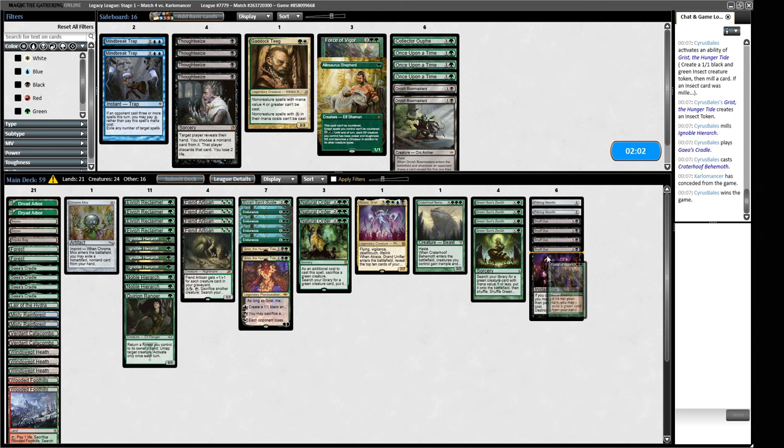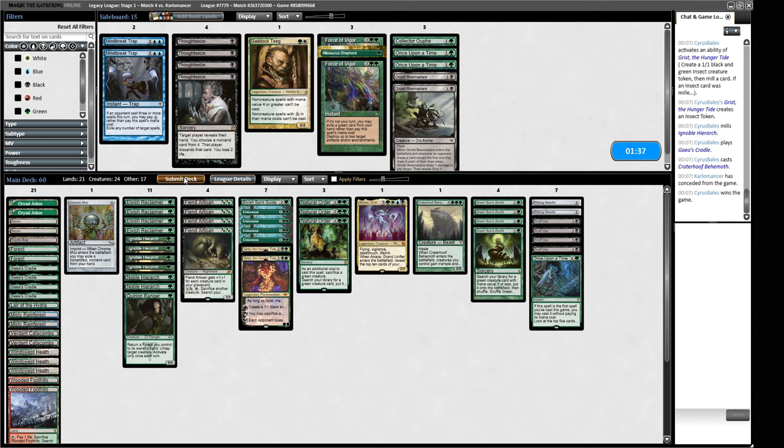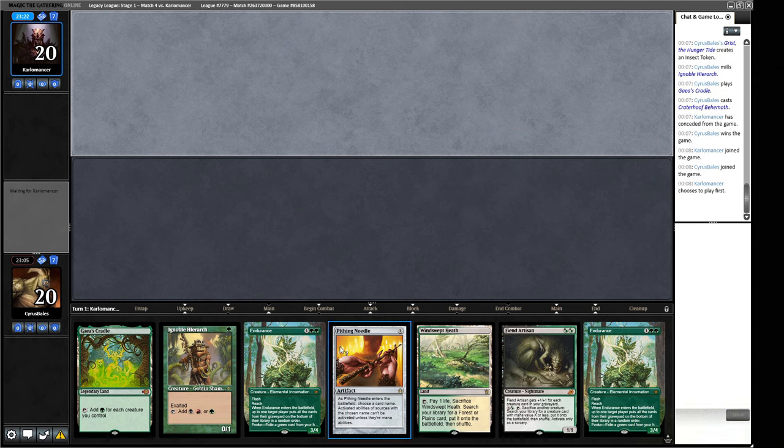The reason I'm into Force of Vigor is Sylvan Library and Urza's Saga. I don't mind having one — we can always pitch it to our Chrome Mox in a pinch. Gaddock Teeg isn't going to stop anything in this matchup. We could just have one Once Upon a Time instead as a dig spell. Once Upon a Time is basically just another land a lot of the time, but sometimes gets to be other things — it can shut off a Wasteland on turn one, or we can play an Ignoble Hierarch around Wasteland. That cuts us off black, but we're not really into black in this matchup anyway.